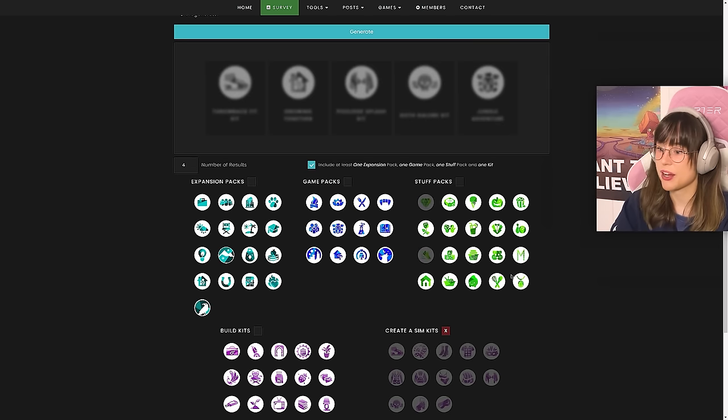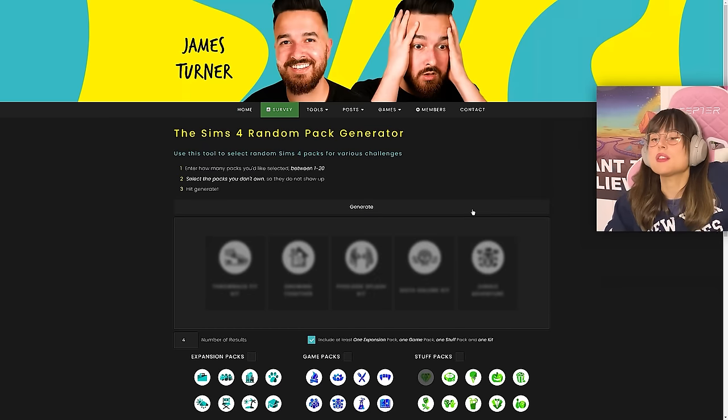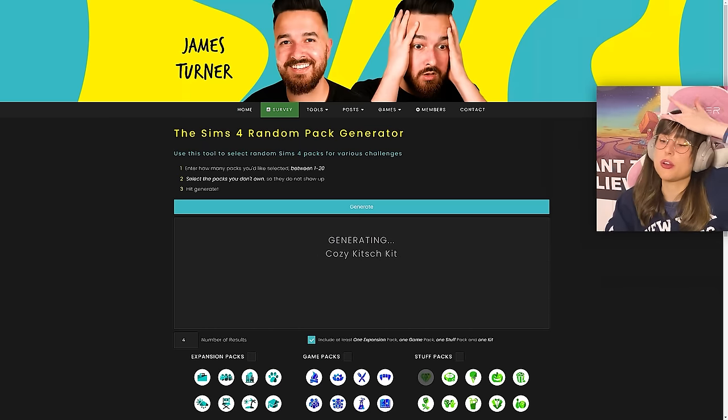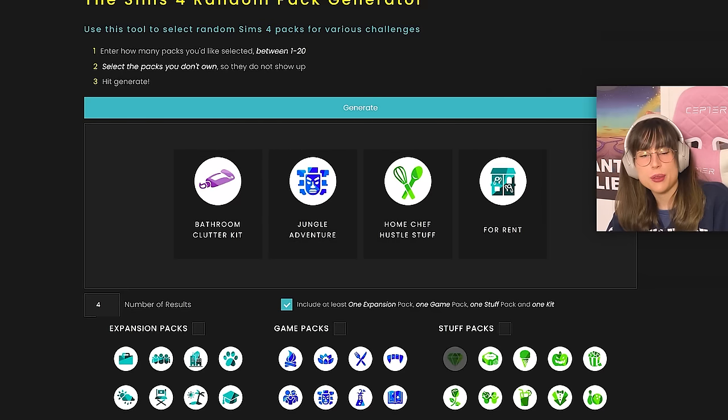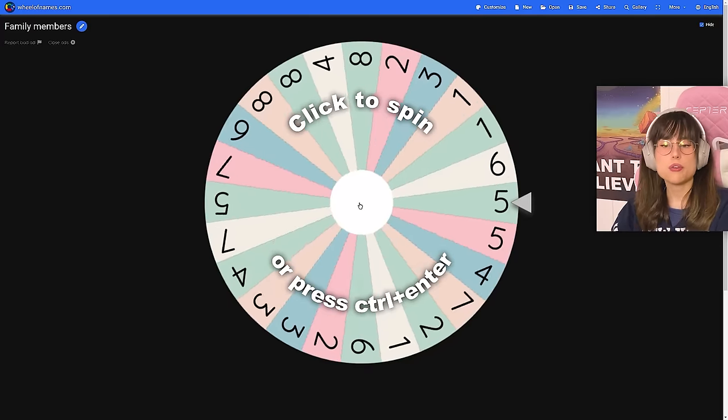I have to cross out two packs I don't own. Let's generate! We got: Bathroom Clutter kit — good for bathrooms at least; Jungle Adventure; Home Chef Hustle — nice, good kitchens; and For Rent. I'm kind of panicking but I think I'm okay.